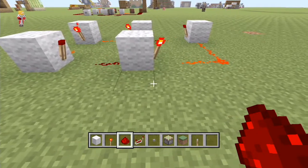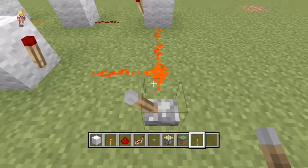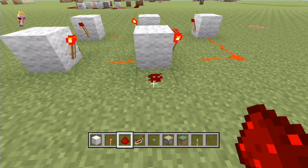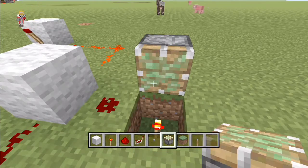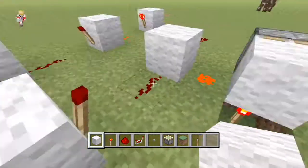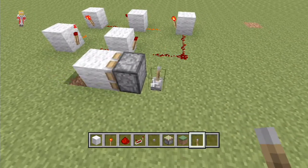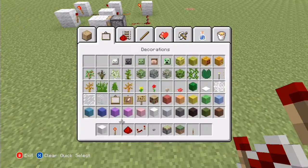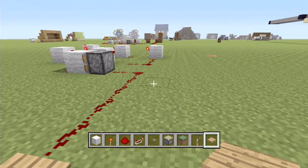We want to actually be able to turn this clock on and off. As we learnt last episode, we could do this with a lever — we turn the power on and the torch can't turn the redstone off because there's power coming from the lever. But we're using pressure plates and buttons, so we're going to do it differently. We put a redstone torch down by a block, dig down one, place a torch there, place a sticky piston, and put a block over the torch. Now this torch is powering the block, which is powering the redstone, which has frozen the clock. We can turn the torch on and off to move this piston and start and stop the clock.